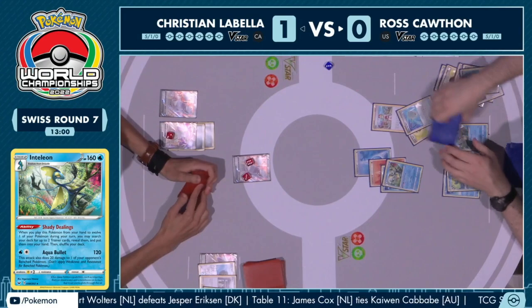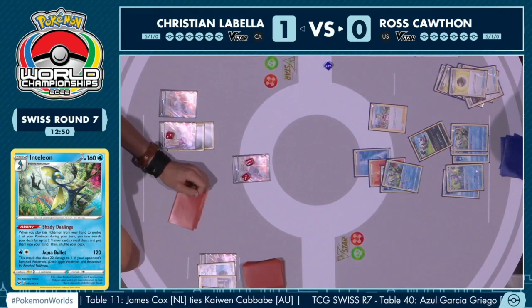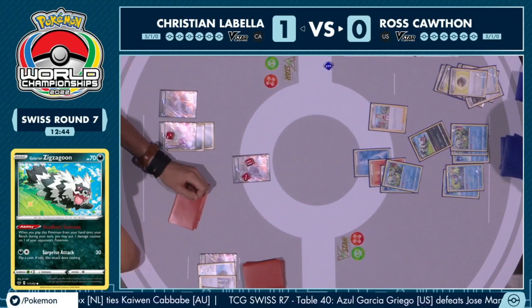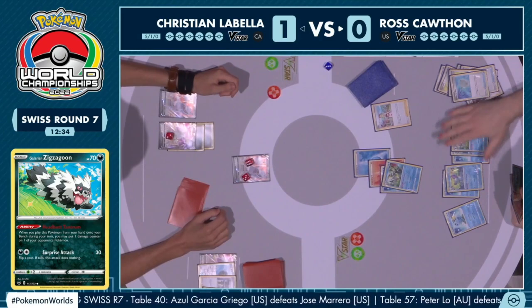Christian missing an entire turn definitely helps Ross. When your opponent doesn't have the optimal turn that they want, that is very important. Is that the Galarian Zigzagoon? Ross might be getting really aggressive here. I think just the 10 extra damage with the Choice Belt is going to be a knockout on the Duraludon V. That is huge — going through these Vs for two prize cards is actually giant.